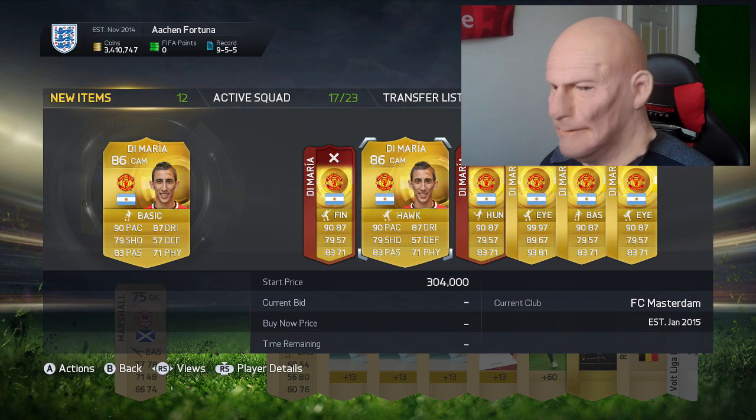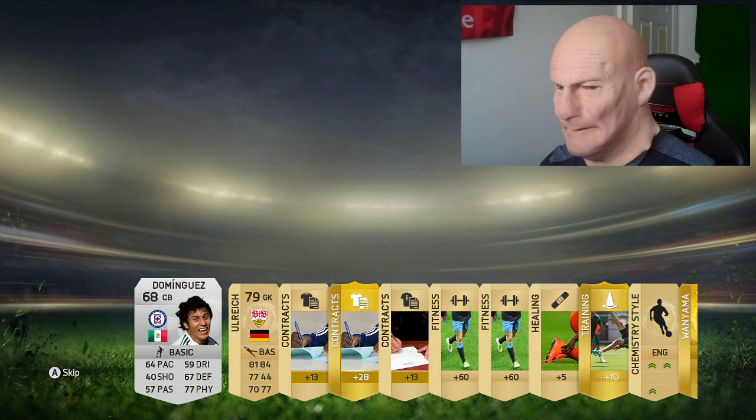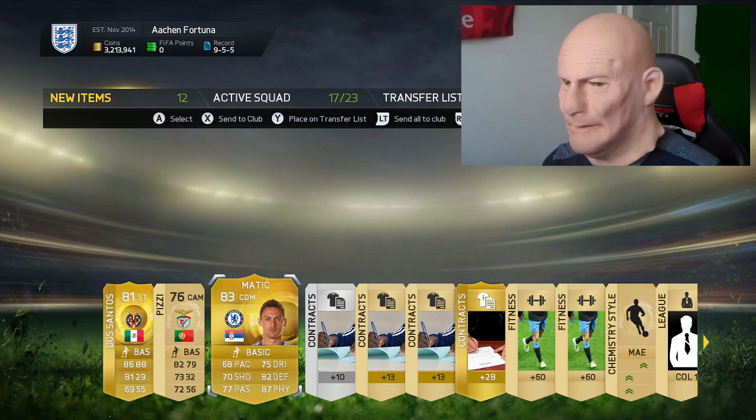Oh my God, what have we got in here? Go on, be generous! What's wrong with him? He looks like he's on a bloody roller coaster! Surely there can't be anything else good to come in this pack opening. What have we got? We got upgraded Matic, who is an absolute tank on the game. He's not going to be worth much, I think he goes for 2 or 3k though, so you know, it's alright.